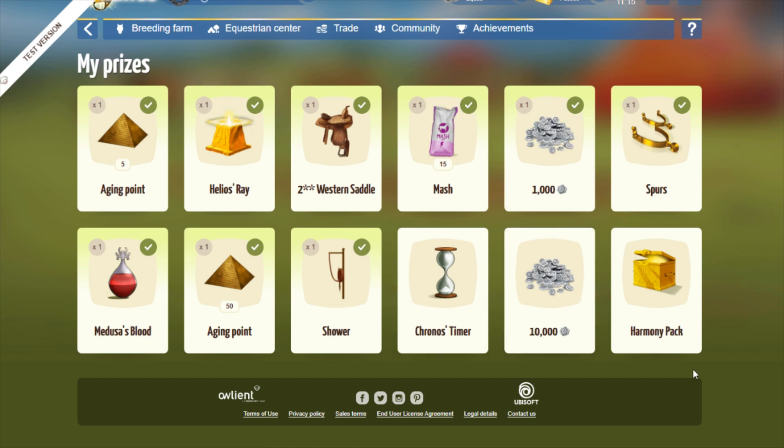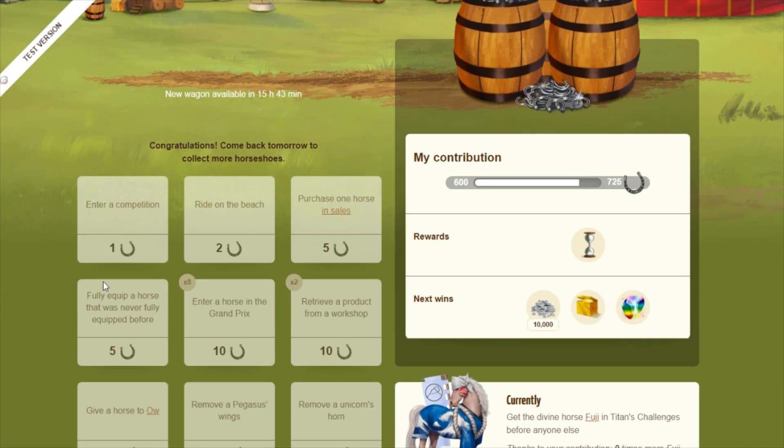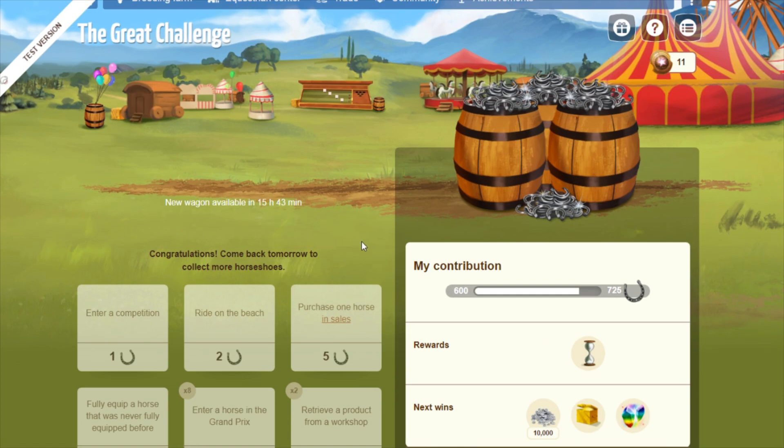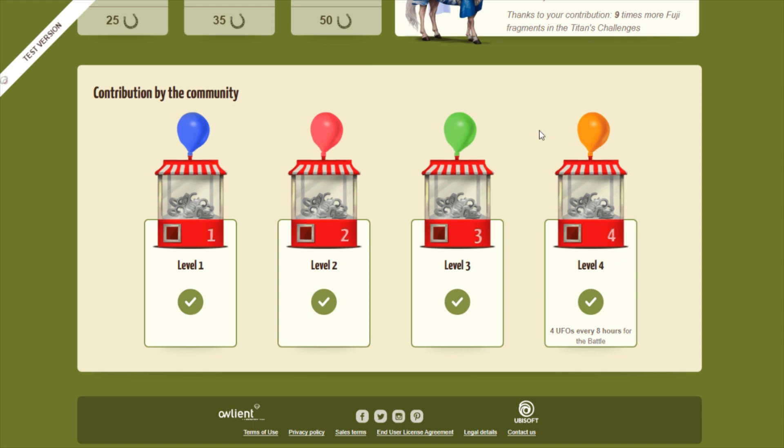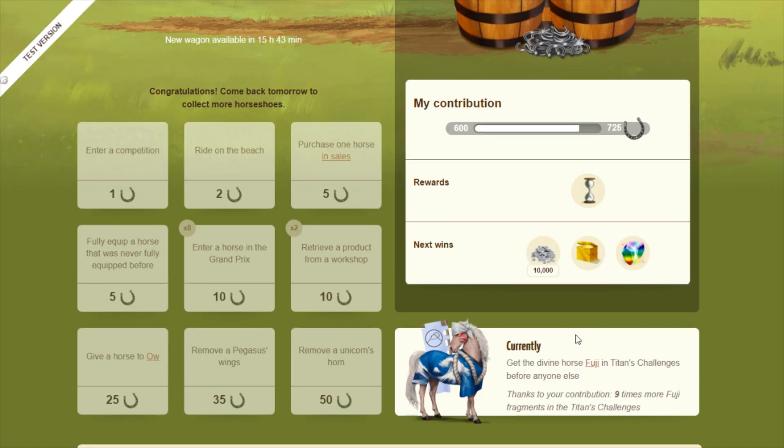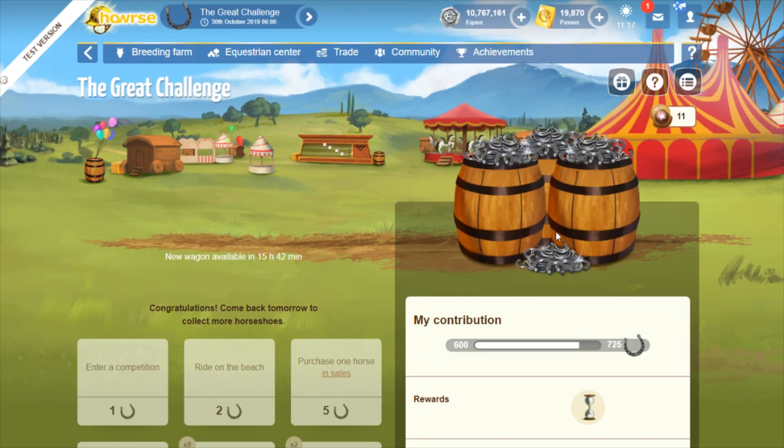The prizes for the Great Challenge are pretty much the same as previous editions: 55 aging points, Medusa's blood, a timer, and a harmony pack — which is honestly the main reason I like the Great Challenge. Just log in every day to collect your horseshoes and you'll get the items no problem. Down at the bottom is the community objective; on the test server we've reached level four, meaning we get four UFOs every eight hours for the snow battle. The more UFOs we can get, the better. That's it for the Great Challenge!